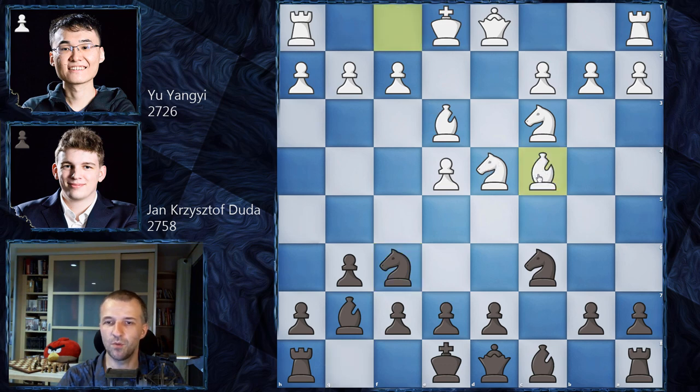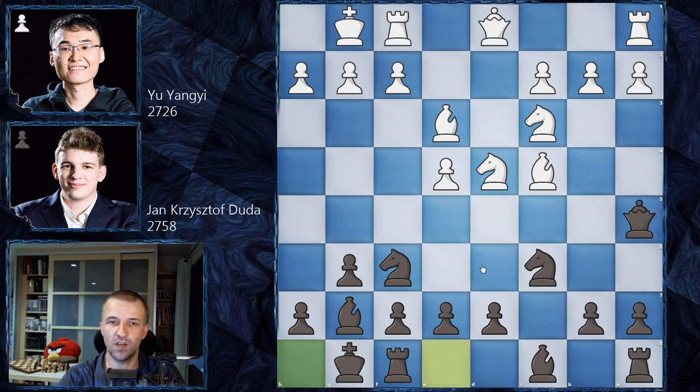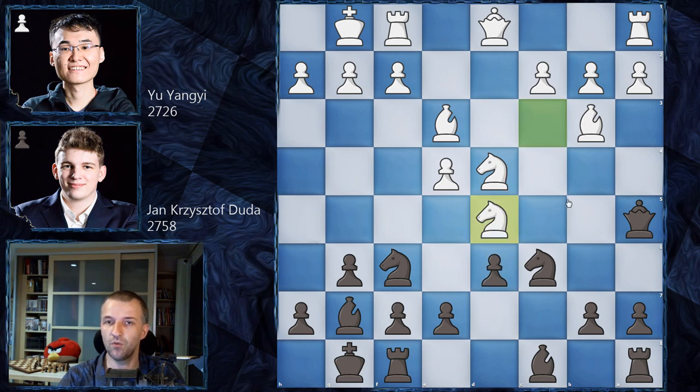Bc4 is the most popular answer. We have Qa5 and then castles by both sides. Bb3, d6, and here the most popular would be h3, played many times, taking space from black's minor pieces so kingside counterplay would not be possible. But Yu Yangyi plays Nd5 — the less popular line.